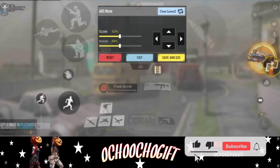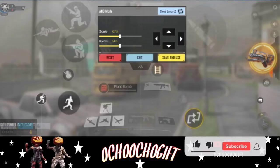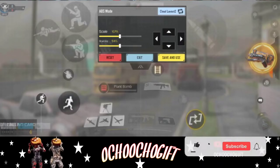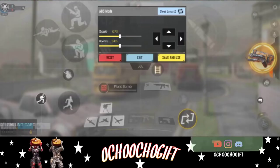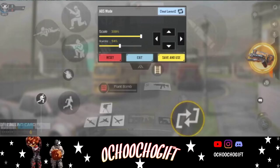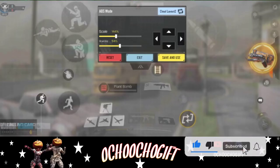The button might appear anywhere on screen — I don't really know exactly where it'll be for you. Drag it down to where your hand can easily reach it and leave it there. You can also resize it — it'll be very small — but just make sure you place it where it's comfortable.